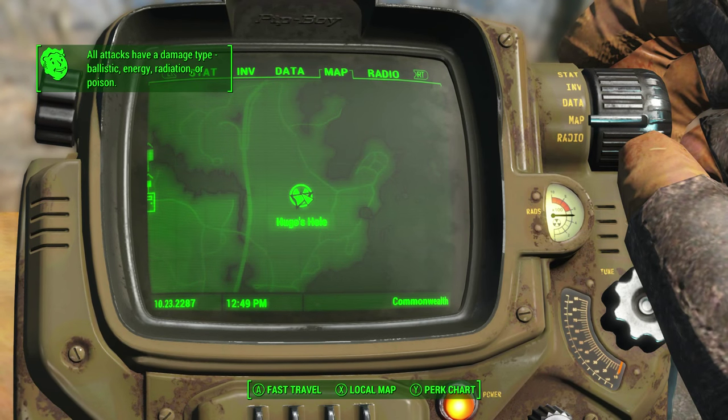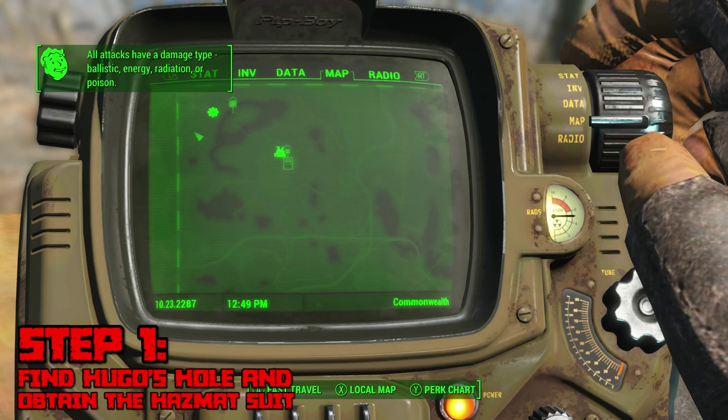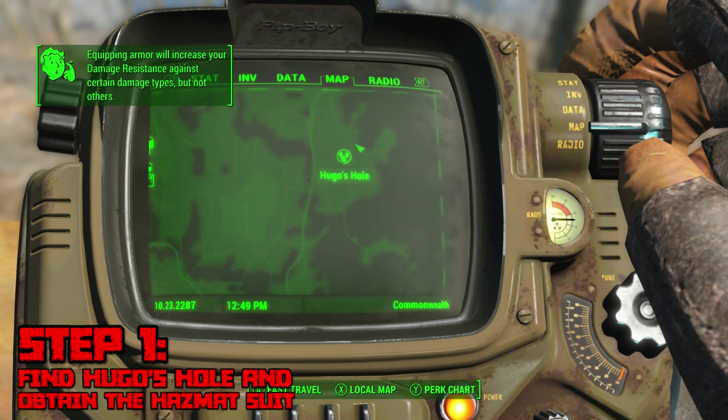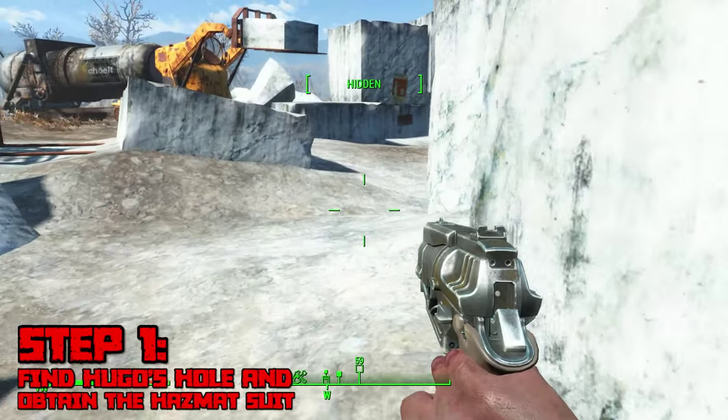To get the gamma gun, the first thing you're going to want to do is navigate to a place called Hugo's Hole. Hugo's Hole is located in the northeastern part of the Commonwealth — if you head straight east from Vault 111 for a very long time and just a little bit south, you will reach Hugo's Hole eventually.